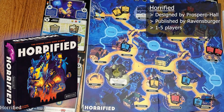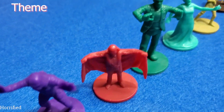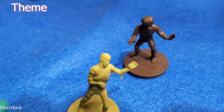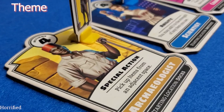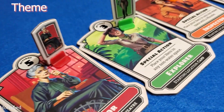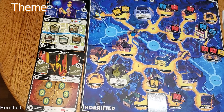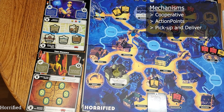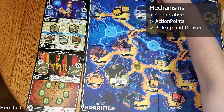Horrified was designed by Prospero Hall and published by Ravensburger. It plays one to five players. Horrified takes place in an unfortunate village that is being troubled by some classic Universal Studios monsters. Fortunately for the villagers, we the heroes have arrived to help rid them of this nuisance. The heroes will be collecting items that can be used to defeat the monsters while they work to defend villagers and get them to safety. Horrified is a cooperative game where all players will be working together to defeat monsters. The game uses an action point system and includes some pick up and deliver mechanisms.